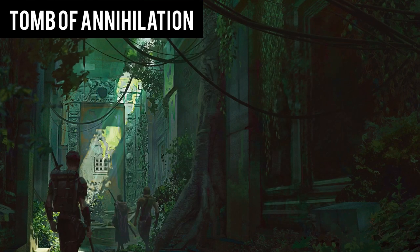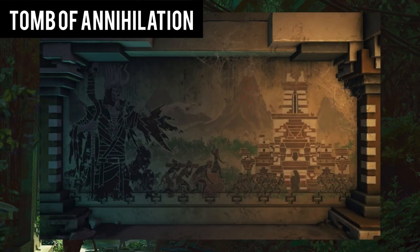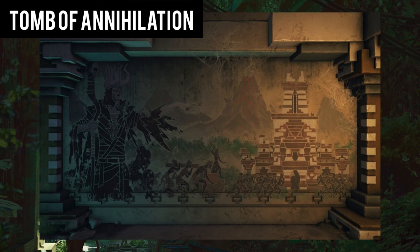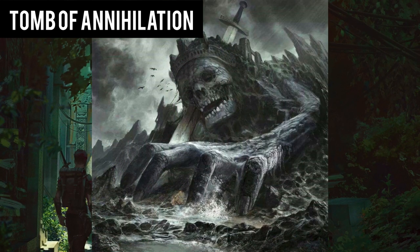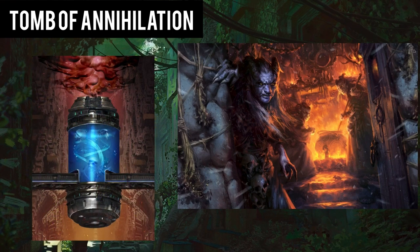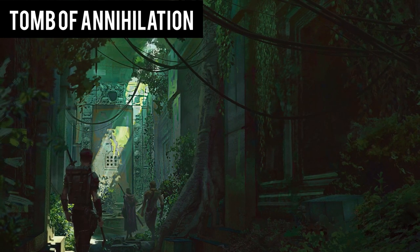The Nine Gods of Omu were not true divine beings, but were instead trickster spirits that fooled the people of Omu into worshipping them. Aserorak had killed the false gods and imprisoned their spirits inside the Tomb of the Nine Gods. Additionally, you find a journal belonging to a once diligent scribe. It denotes that on one of Aserorak's journeys, he had stumbled upon an Atropel — a dead god. With the help of the Sown Sisters, he managed to create the Soulmonger, a device that could reap the souls of the dying and feed them to the Atropel. Aserorak then abandoned his tomb to watch the rise of the Death God from afar.